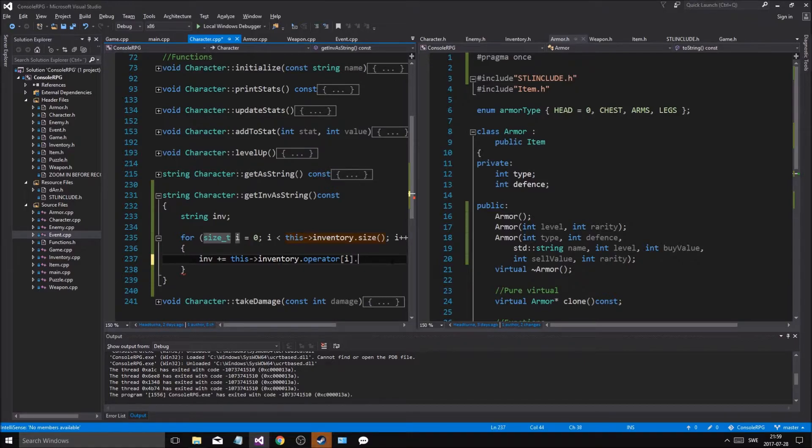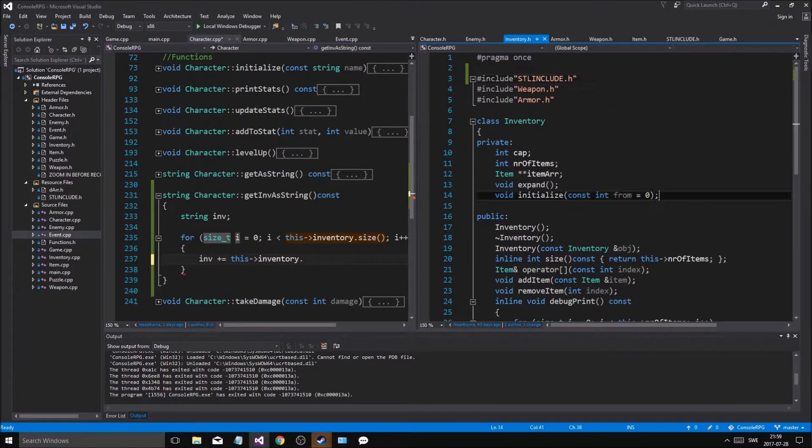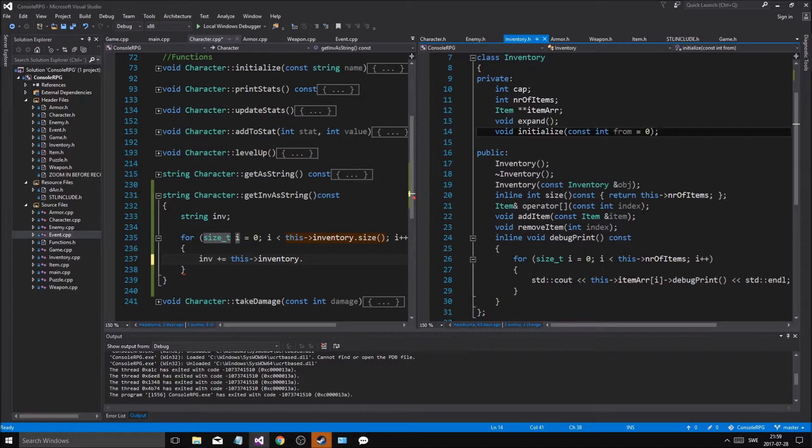Why isn't this working? That sucks. I mean, it does have that - let me see inventory. Const int index, operator[], returns an item... oh. Position i dot... int... int... const int index - god damn it, why isn't that working?